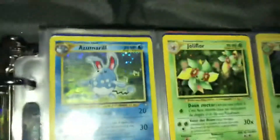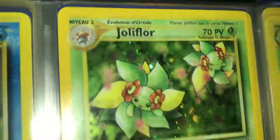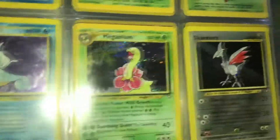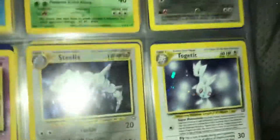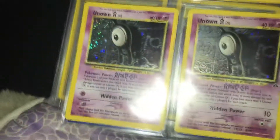Ampharos — we're into the Neos now. Azumarill, we have Jumpluff, which is Blossom. Jumpluff, Kingdra, Magnemite. Skarmory, Slowking, Steelix, Togetic — definitely had more of those when I was a kid. Espeon — that's a good one. Forretress, two of them. Houndoom.